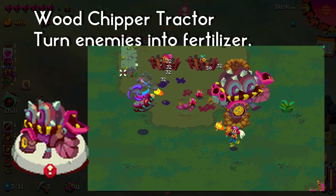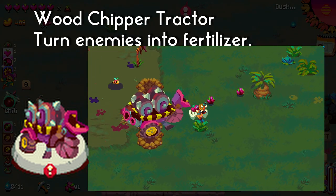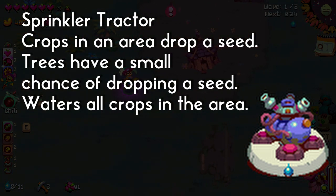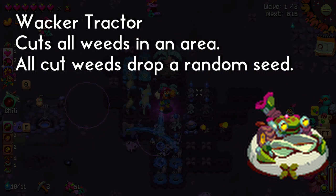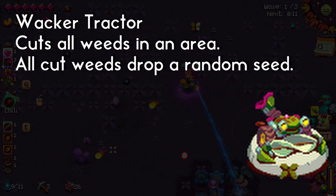The wood chipper tractor is great for clearing out camps and enemy waves while turning them into fertilizer. It's a good emergency button in case things become a little bit too much. The sprinkler tractor mainly waters all crops in the area and may also cause crops and trees to drop a seed. It's a great tractor early on but becomes less interesting as you find cows and other ways to water your crops. The wacker tractor is excellent for getting rid of weeds and getting a lot of seeds, but if you have a well-kept lawn and a lot of chickens or turkeys you may not find this as useful.